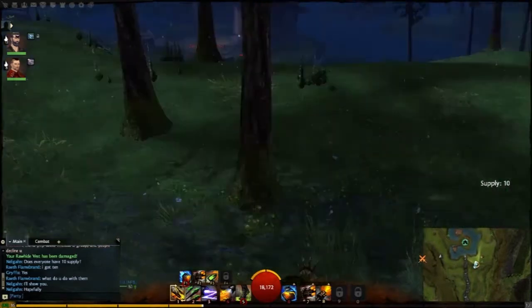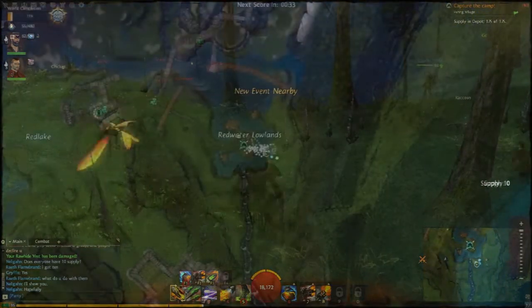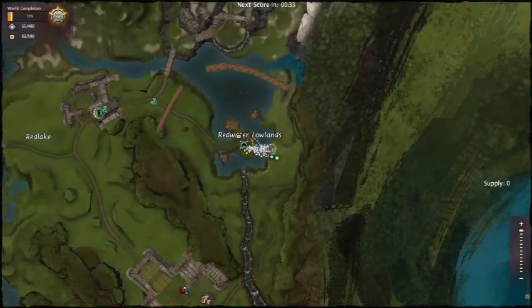Hello and welcome to another episode of Tours and Tactics. Today we'll be assaulting a supply camp. This was an attempt to take a supply camp with originally two players, but we picked up a friend along the way. This is in the Red Water Lowlands. I believe we have toured this before. This is in a different game than what I've been touring in the other videos — this was on a Saturday, while I did the tours on a Sunday.